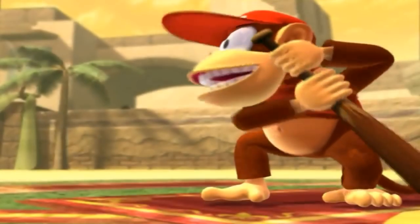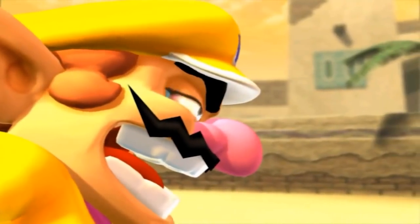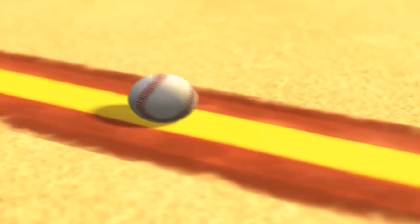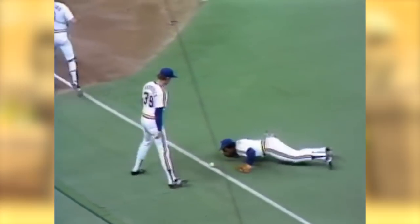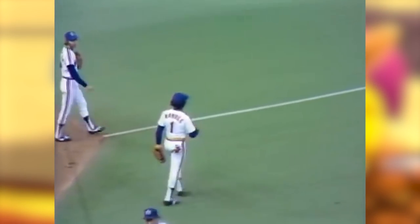Wario is a cheater. In the game's opening cutscene, Wario tries blowing a bunted ball foul. This move is actually illegal in Major League Baseball. Lenny Randall tried the same thing in 1981, where the umpire called it illegally altering the course of the ball. Who knew?